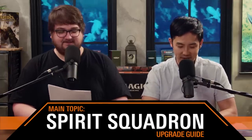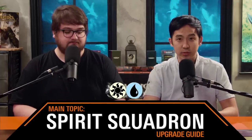Spirit Squadron — great name for a precon deck. This is an Azorius deck and the rules as always: 10 cards in, 10 cards out, with a total budget of around $30. We almost always leave the mana base as is because that's just not as interesting to upgrade. With spirits as your tribe, spirits are everywhere in magic, so you have so many options.